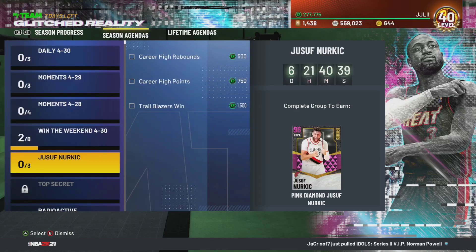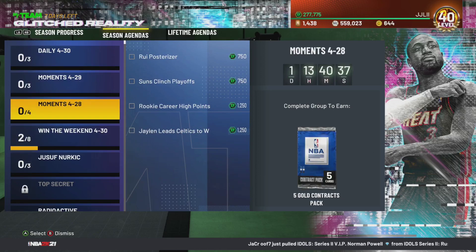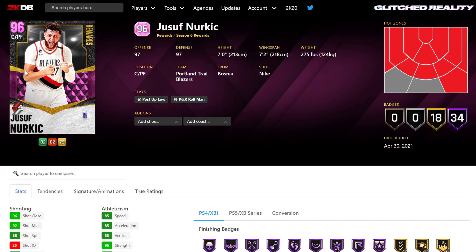And that's if you've gotten slightly lucky. So would I advise you guys to go for John Collins? Nah, I wouldn't. But Yusuf Nurkic - thankfully he's not a luck-based card.